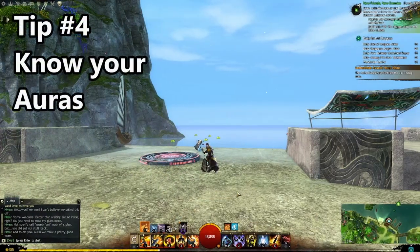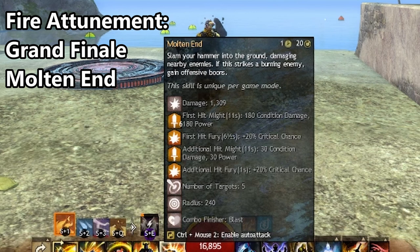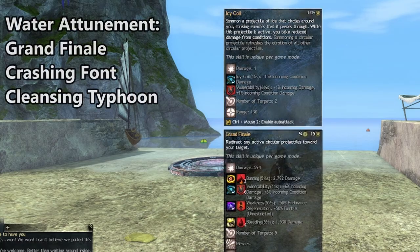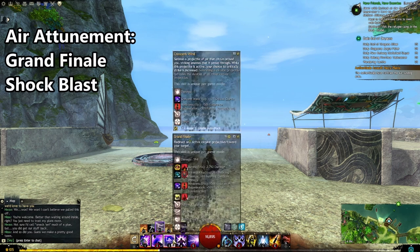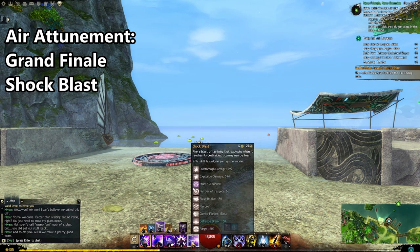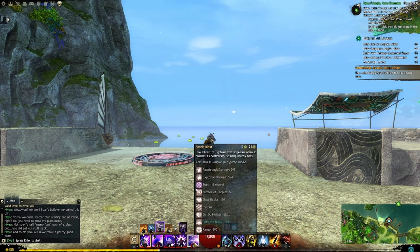My fourth tip covers the specific auras you can get when playing Hammer Catalyst. To get Fire Aura, there are really only two ways: Grand Finale while in Fire Attunement, or using Molten End in a combo field — and it doesn't matter what the combo field is, you'll still get Fire Aura. For Frost Aura, use Grand Finale in Water Attunement or use Crashing Font, again through any combo field, or use Cleansing Typhoon. Shocking Aura is the toughest — use Grand Finale in any combo field, or use Shock Blast. In PvE this is fairly easy, but in PvP it's very difficult unless you're standing right on top of the target. Arguably, Shocking Aura is the most difficult one to land.